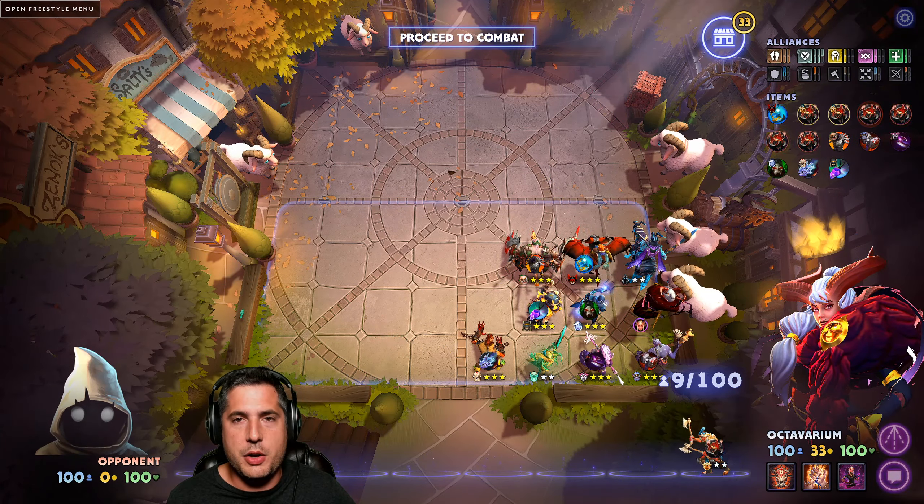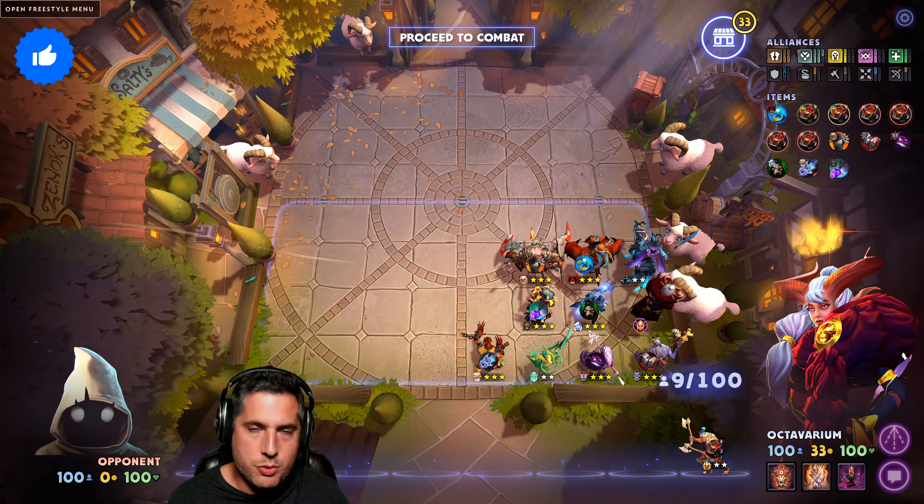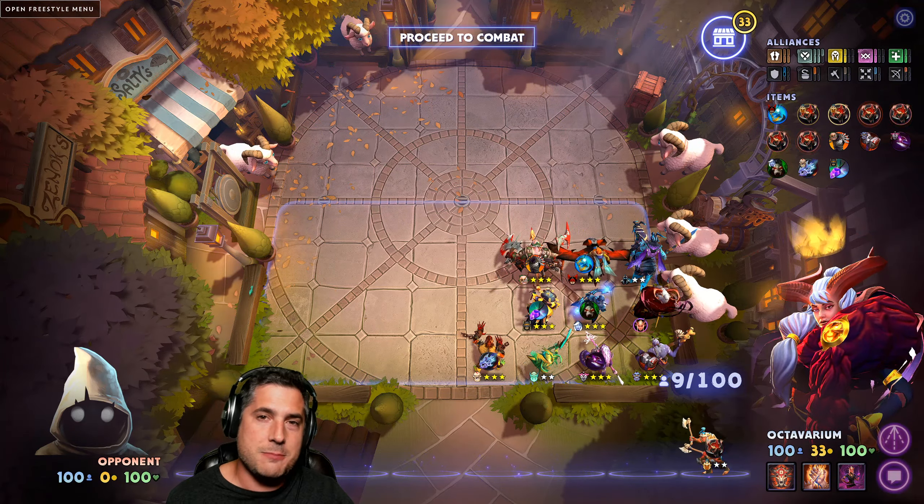It wouldn't be a Builds of the Week video if I didn't bring up the best alliance in the meta right now, and that is Trolls. And one of the other best alliances — Heartless. Put them together and you get great builds.